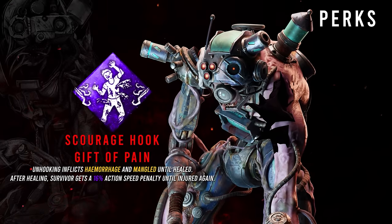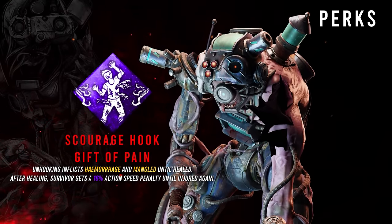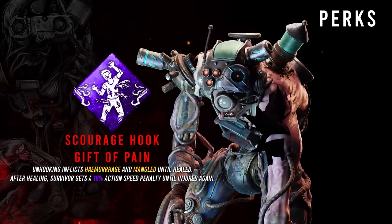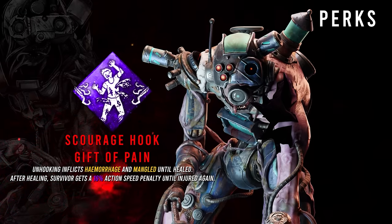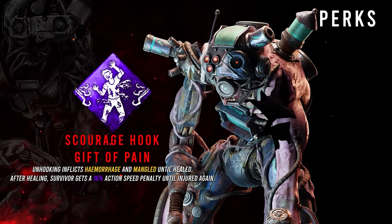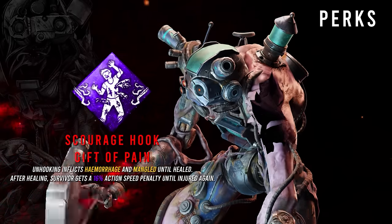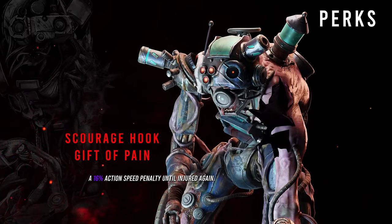For our first perk we have Scourge Hook: A Gift of Pain. Whenever a survivor is unhooked from a Scourge Hook, they suffer from the hemorrhage and mangled status effects until they are fully healed. The first time the survivor is healed, they suffer a 16% speed penalty to healing and repairing actions until injured again. This is also what I would consider to be the only flex perk out of the build, which would be swapped out for Sloppy Butcher if you wish to go that route.